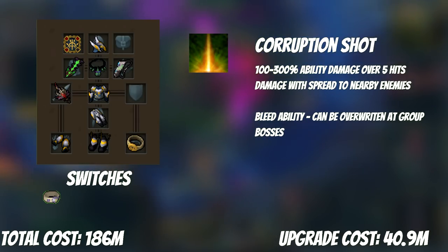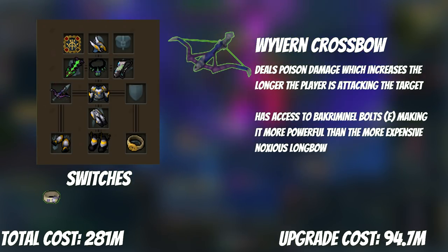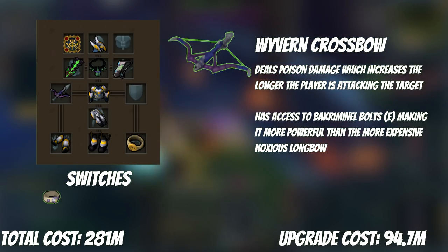The Codex is worth 41 mil at the moment, but if you do raids yourself you can grind it out for free. The Wyvern Crossbow is a great intermediate weapon, and it can outperform even a T90 weapon like the Noxbow with Criminal Bolts. Its 88 mil price tag is well worth it as your first big weapon in PVM.